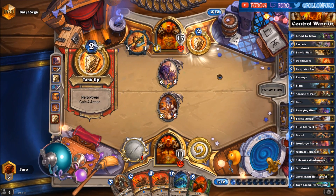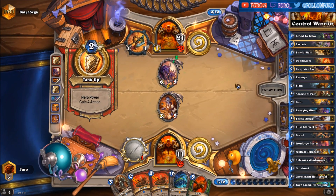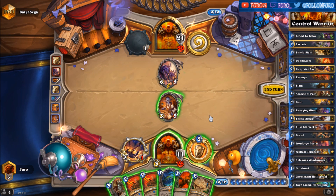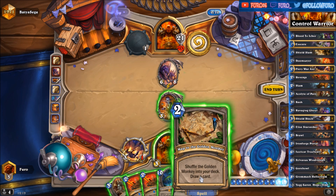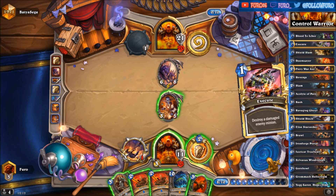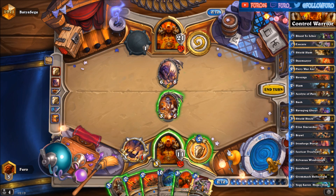Every card is great. There's Cairne — can't leave that on the board. We have the map to the Golden Monkey here, so let's play that. And we're getting... the Executor — nice.